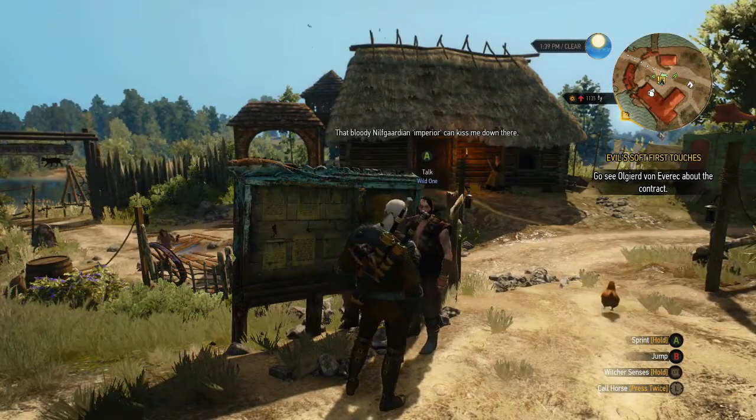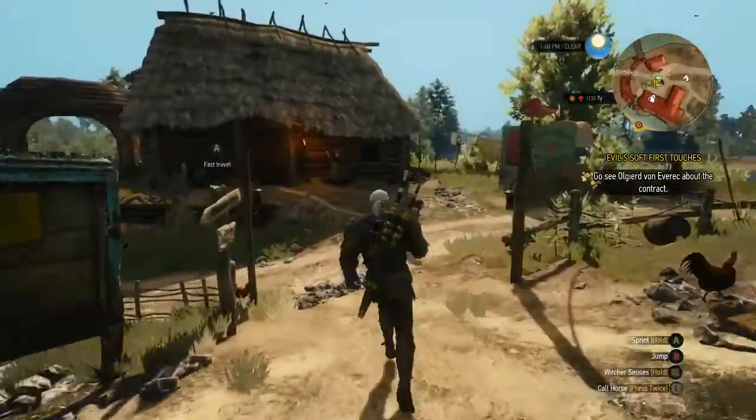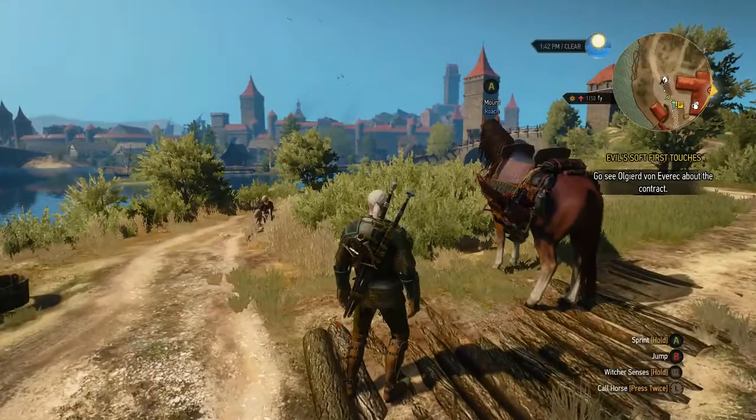An NPC mutters 'The guardian Imperia can kiss me down there.' Geralt responds: 'Nobody wants to kiss you down there, buddy.' The NPC fires back: 'You'll fight me, kiddo.' Geralt asks Roach where they're headed.